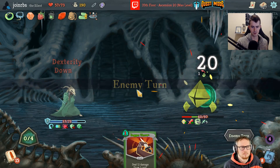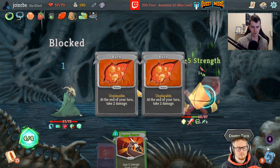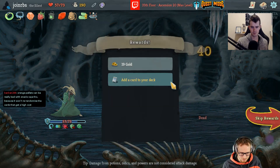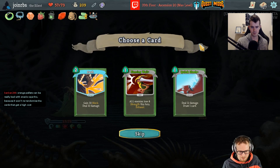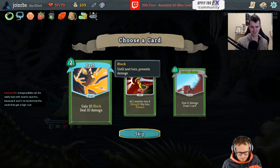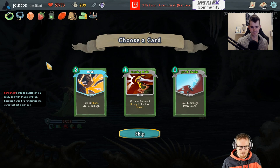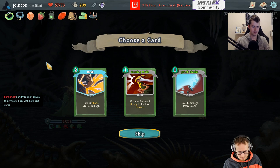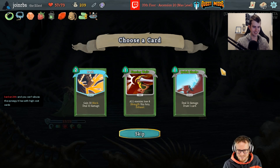Because you're maybe taking a little less synergy and just grabbing higher-cost cards. Dash is a good card with Sneko Eye, but it has a certain ceiling — there's some point at which it just stops doing something. Whereas crippling cloud plus catalyst plus burst, well, the ceiling there is about 700,000 poison per turn or something, which is all right.